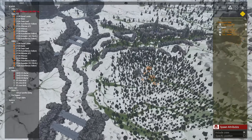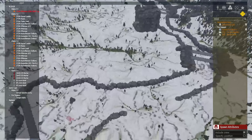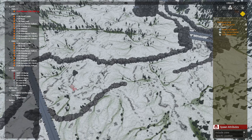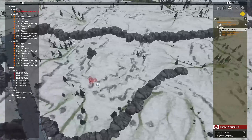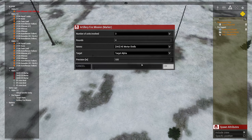A lot of the time they'll be dancing around your target. Next thing is you have to wait 45 seconds. If you're using the mortar system, you have to wait 45 seconds after all rounds have landed for that fire mission. Then we're going to go back and do the same thing again.